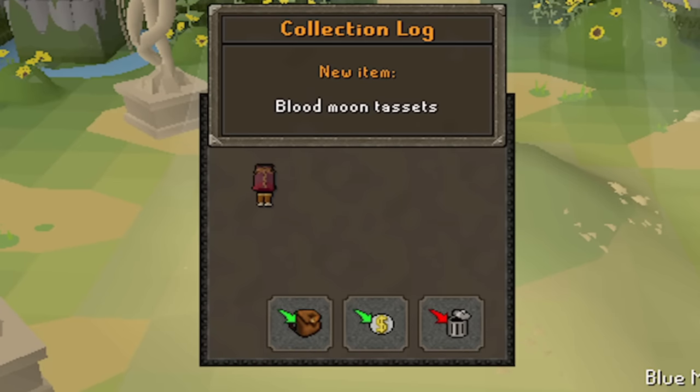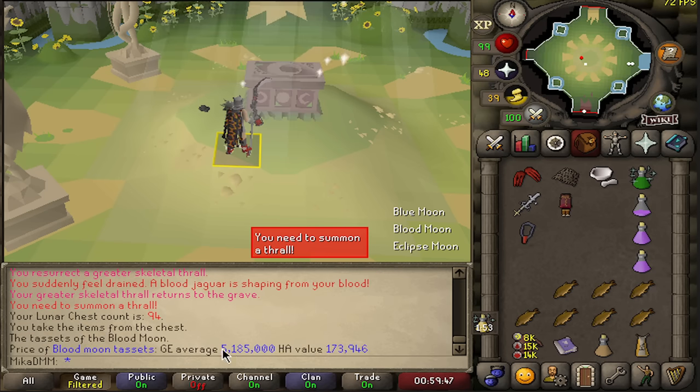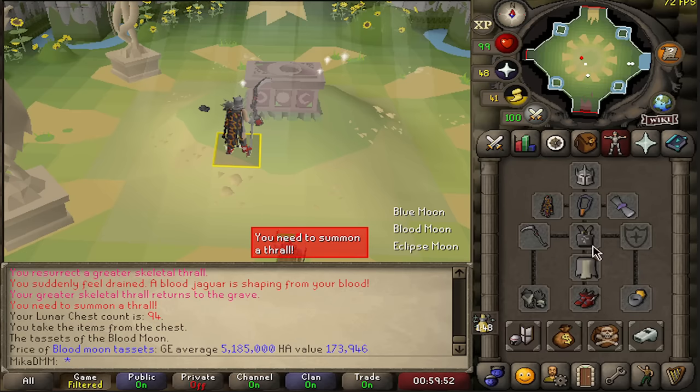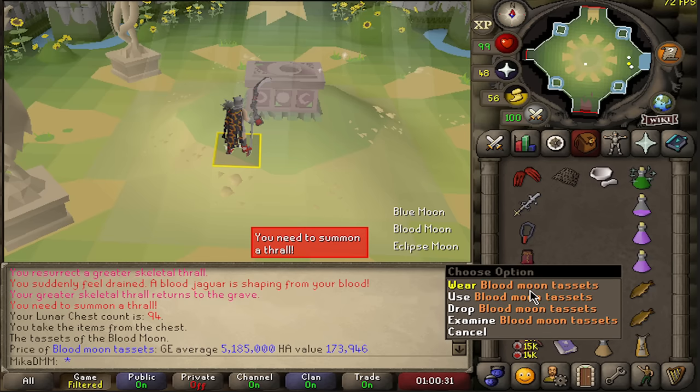At chest 94 - finally, we got an item: Blood Moon Tassets. The price of these might actually be pretty decent - this might be our best drop so far. When you wear the full set, the Dual Makuhuitl has a chance to hit one tick faster, basically.